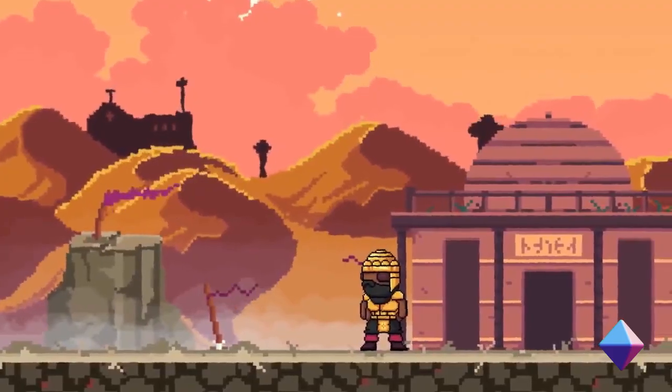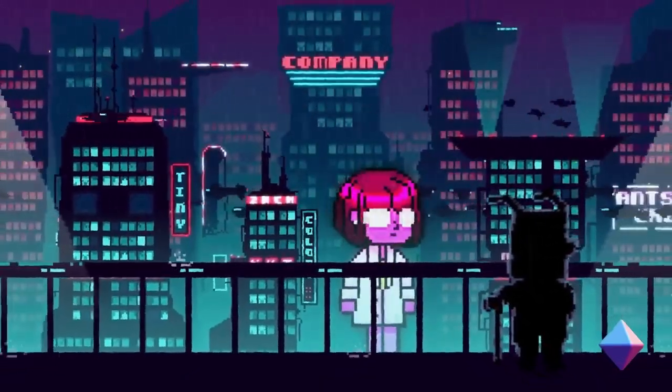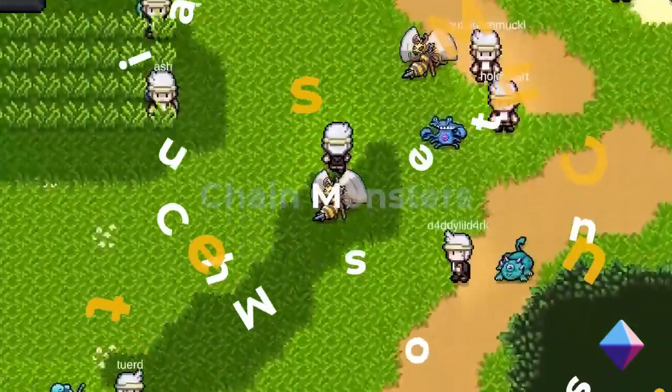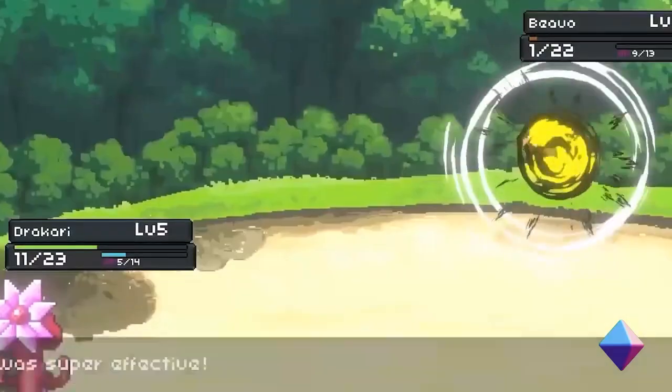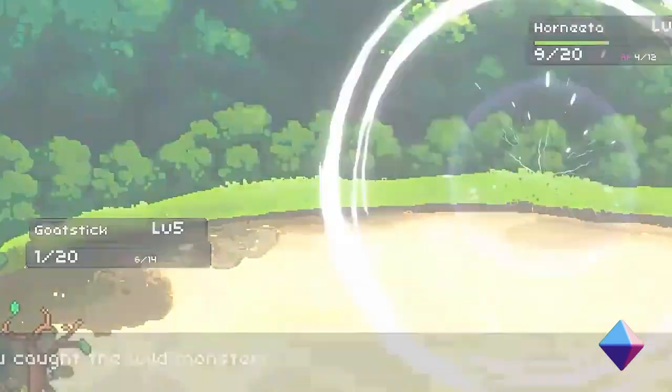There is also a PvP mode where players can challenge other colony members to battle. Players can also attend community events, form alliances, and trade NFTs. There are several game modes like community quests, battle arena, gladiator fights, and more. Participating in them will earn you the Tiny token, and players can also watch and bet on these fights.